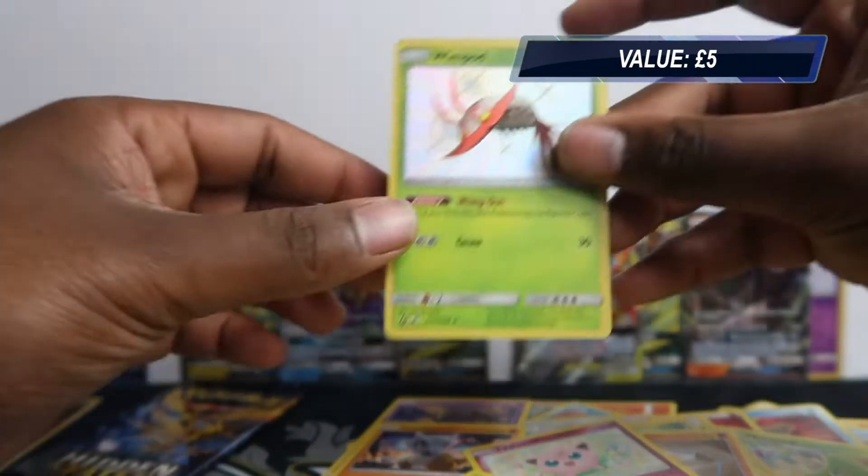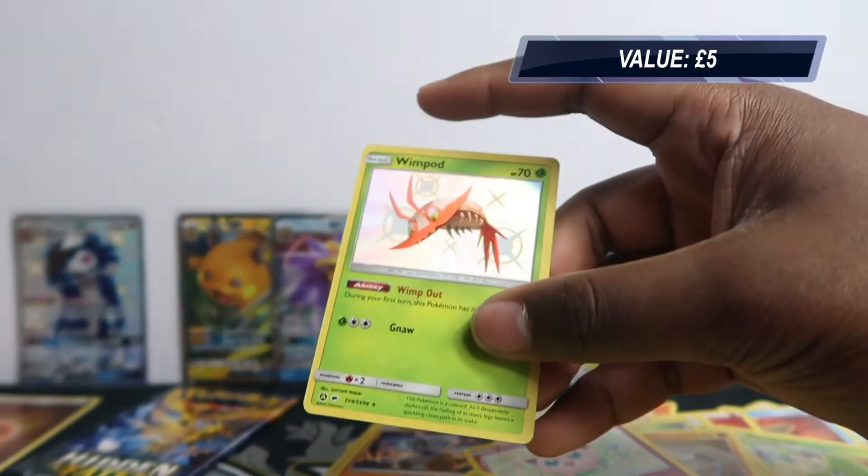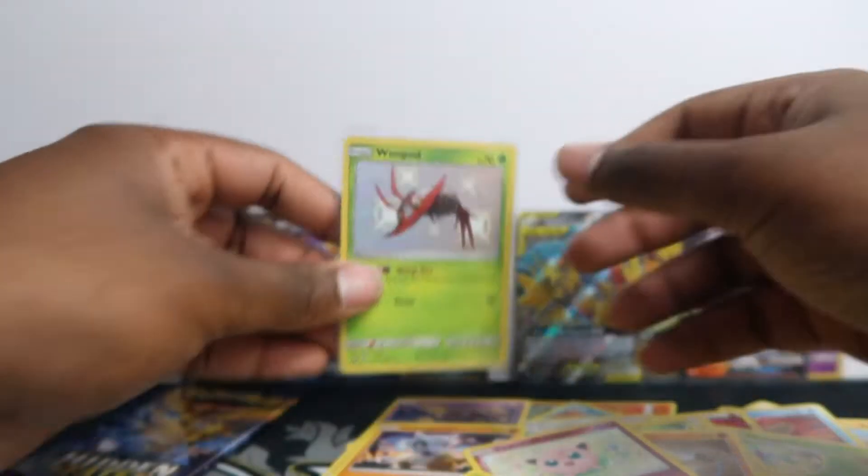Have we pulled anything from this tin yet? No we haven't. Pack: Sabrina's Suggestion, Misty's Determination, Metapod, Geodude, Cubone, Jigglypuff... we got Wimpod shiny! Nice hit there. Then just a regular Butterfree. Shiny Wimpod holo — nice! One pack left.